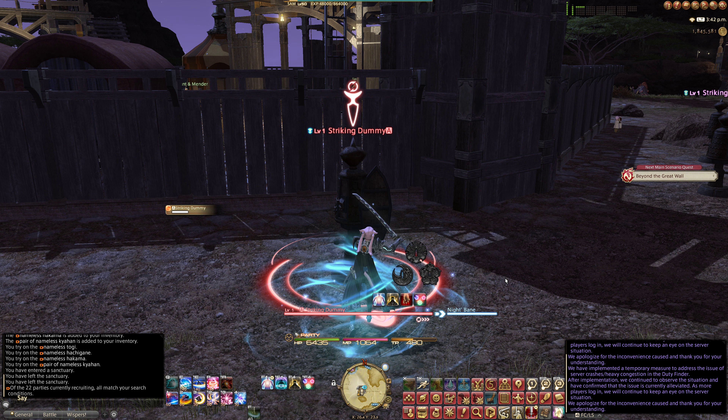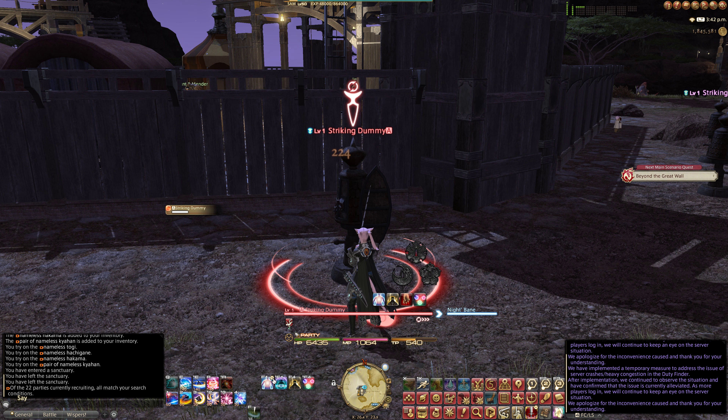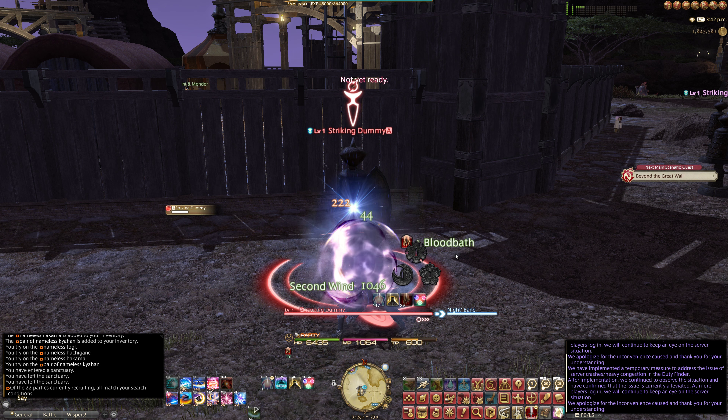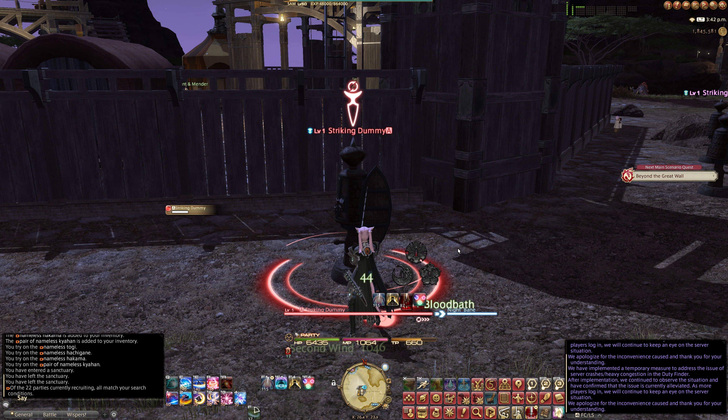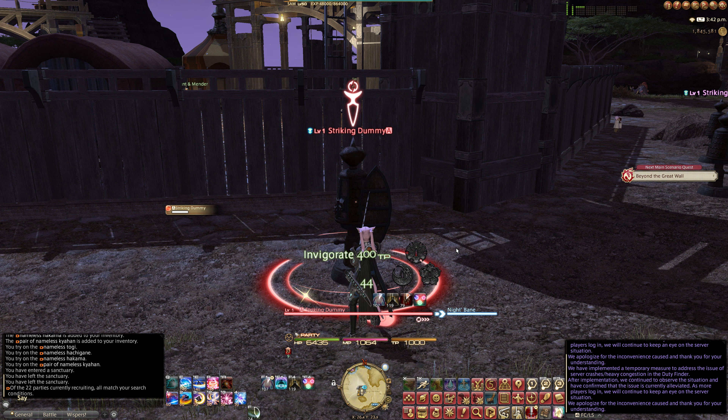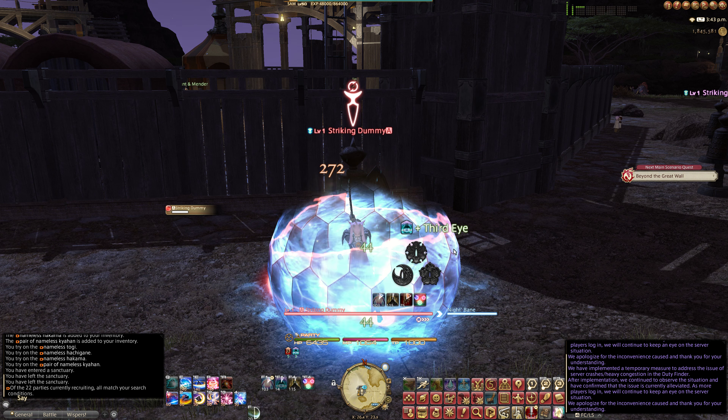I have F as a stun. Then Second Wind and Bloodbath are on the mouse, and Second Wind and Bloodbath on F1. Invigorate on 4 and Shift-1 for Third Eye.